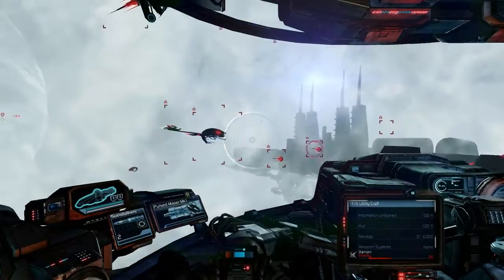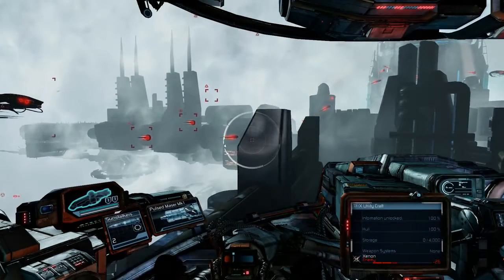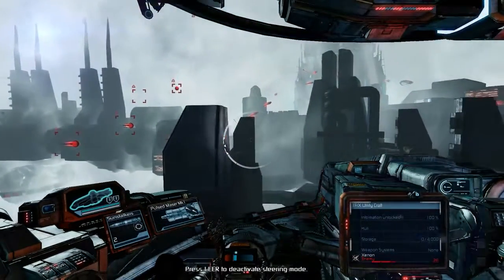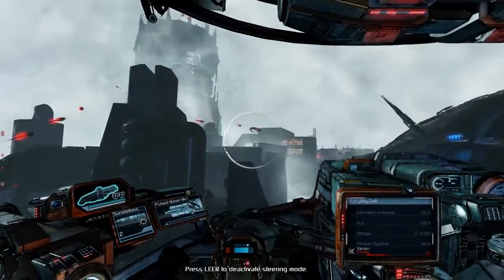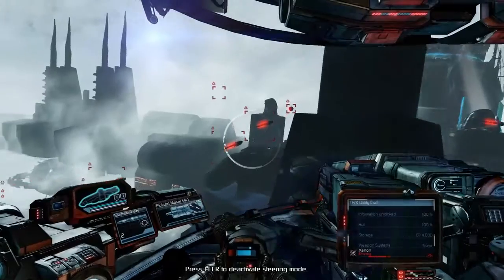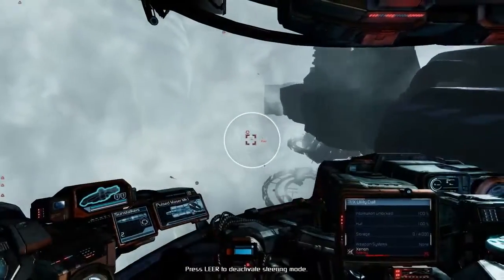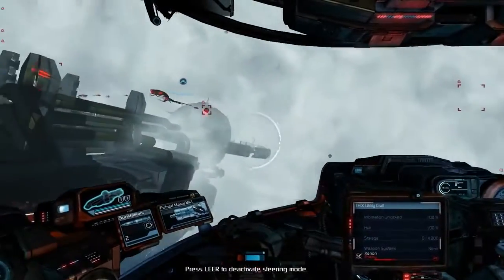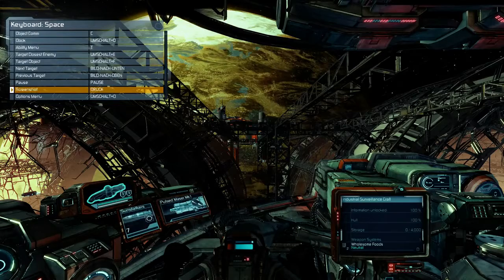The last feature I am going to show in this video is a new method of locking targets. Many of you stated that you wanted the X3-style explicit target locking with the keyboard back. You will now have remappable buttons that work a lot like the old T and E buttons in older X games. By default this is now mapped to Shift F for all neutral ships and Shift E for enemy ships only.